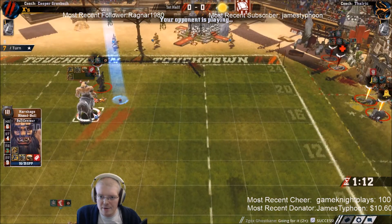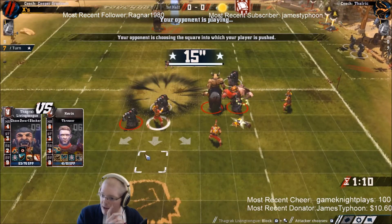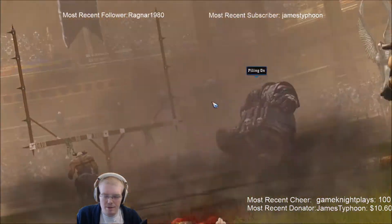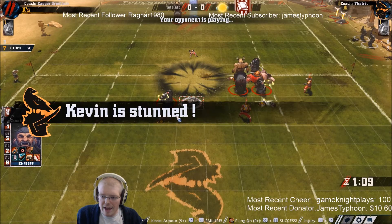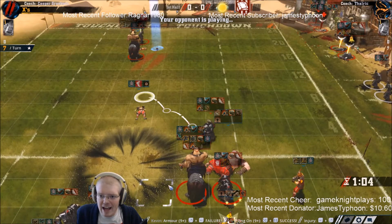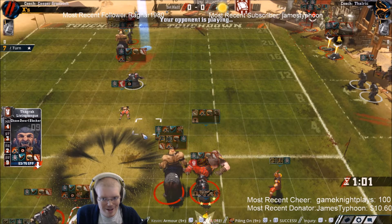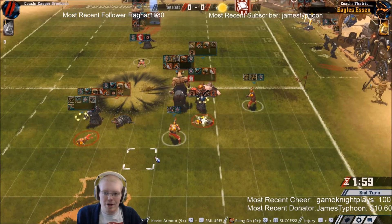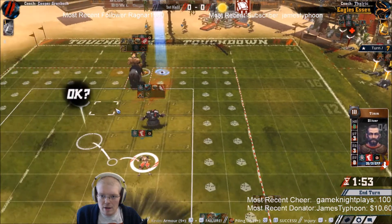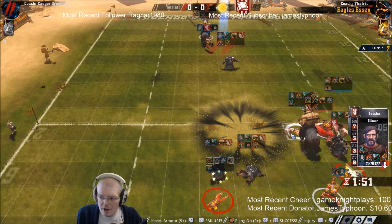This guy doesn't have guard either which is awesome, so all I need is an assist here and then I can blitz this guy with a one die. The thing is he's still not going to score because he doesn't have a scoring threat. And that only being a stun is quite nice. So we've successfully defended against him in the first half - now I have to try and score against him in the first half. That actually works - because right now all I care about is do I want to dodge him?